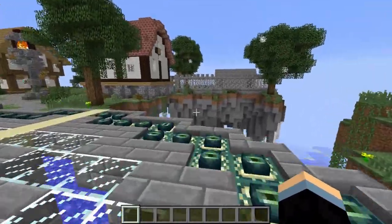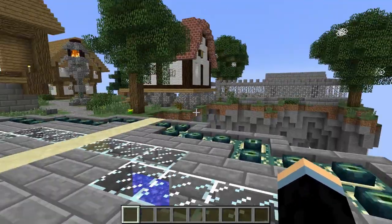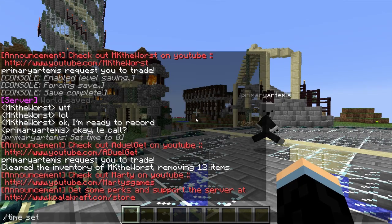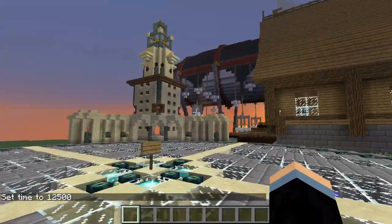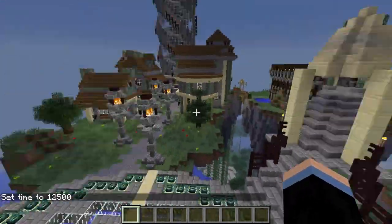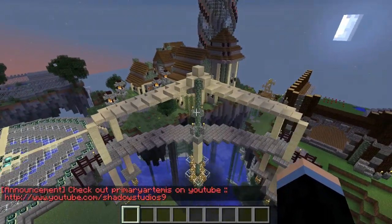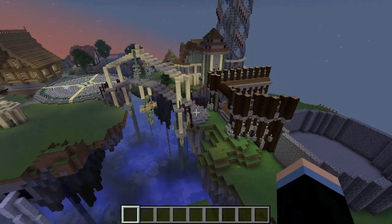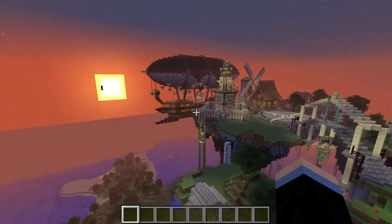We'll show you how it looks at night — time set night. Remember, this is a faction server, so you guys get to group up in factions and go claim land for yourselves. We're going to do a big fly-around of spawn because I'm really happy with how this is turning out. We've got a bridge, castle progress — it looks pretty epic.